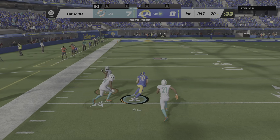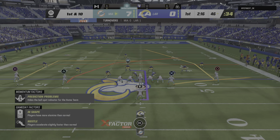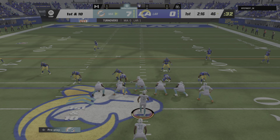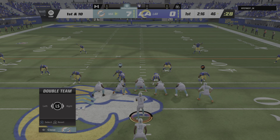Throwing again on second down, Stafford. He rifles one — it's intercepted! Picked off by Eric Rowe, and he will step out of bounds but not before he's all the way across the 50. Some teams are leery about playing Cover 2 because the strong safety is not usually a terrific cover guy. But in this case, he played it perfectly — read the football and went and made the interception.